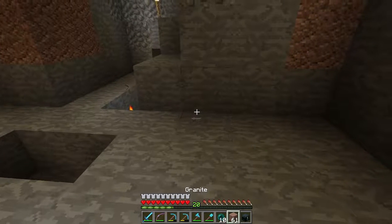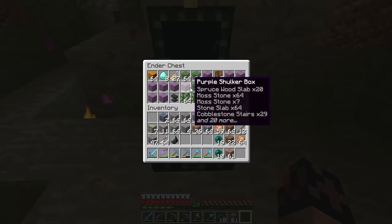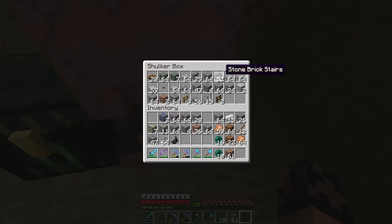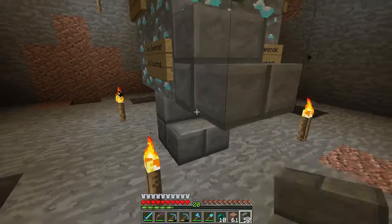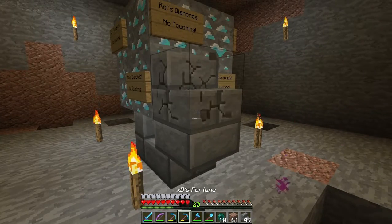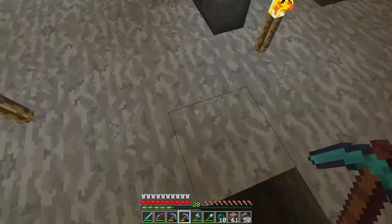So let me go ahead and grab my ender chest, which has hopefully what I'm looking for — which should be this box in here — which should hopefully have stairs. I do have stone brick stairs. Excellent. So let me see if I can even make the attempt to make this float. That would be kind of a cool nifty effect if I could do that. So it's going to be tricky, and I hope I don't break any blocks in the process of doing so.